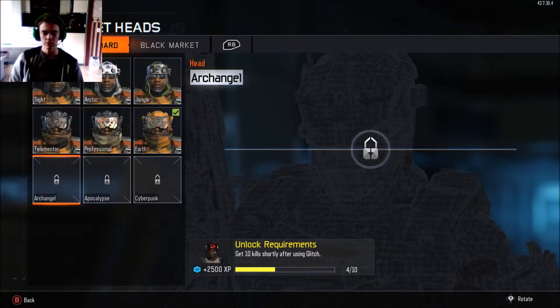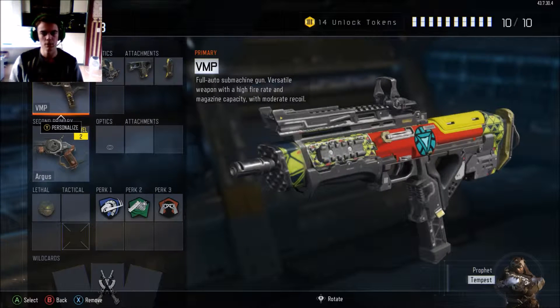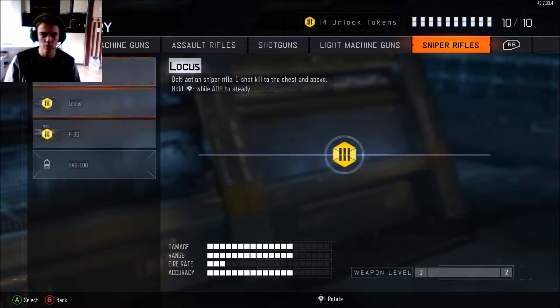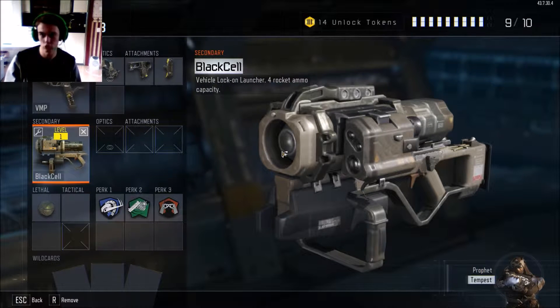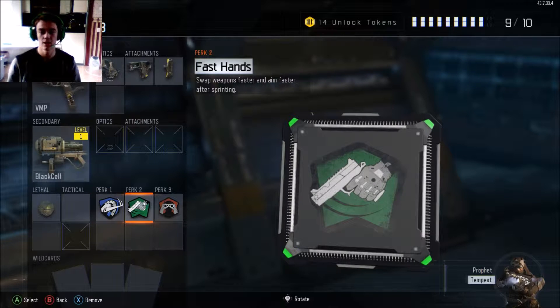I'm going to give you guys some tips on how to do this. Basically, what you're going to have to do for the Glitch kills is go to create a class. This is my favorite class - it's the VMP. You can use any primary weapon that you want. You're going to want to use Black Cell to take down every single scorestreak that appears on the map - UAVs, Supply Drops. Take them down as soon as they pop up, and that will get you a higher score to get your Specialist faster. Another really handy thing is Overclock, which will earn your Specialist weapon or ability faster. Glitch - you're going to get that a lot of the time. It's not that hard to get Glitch inside a match.